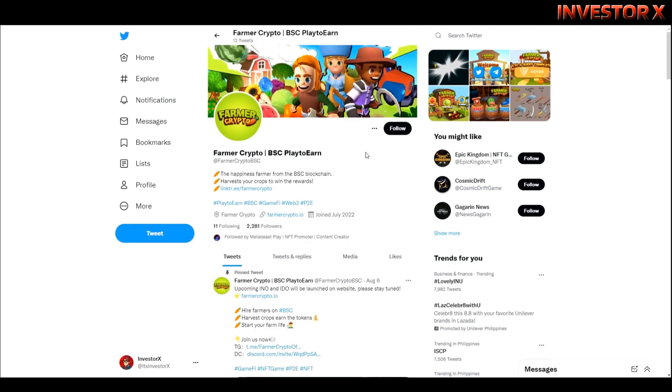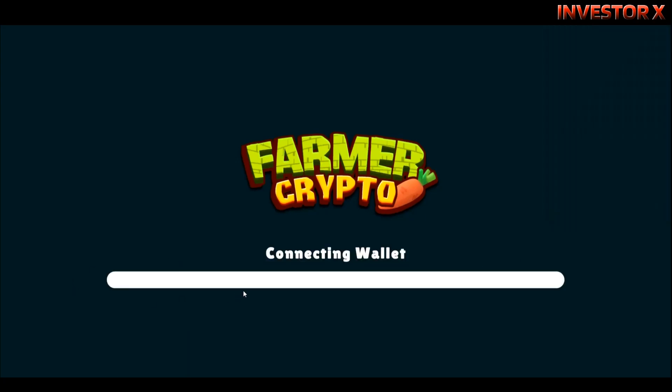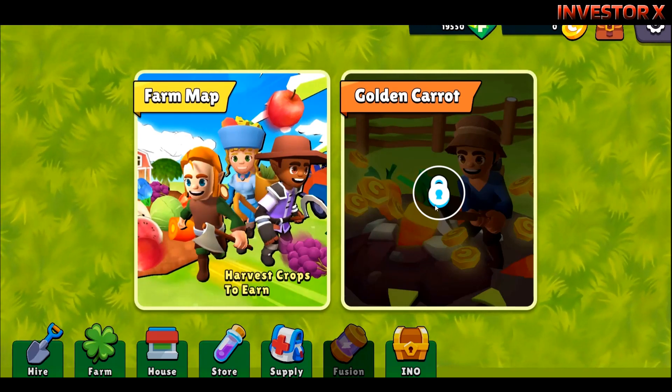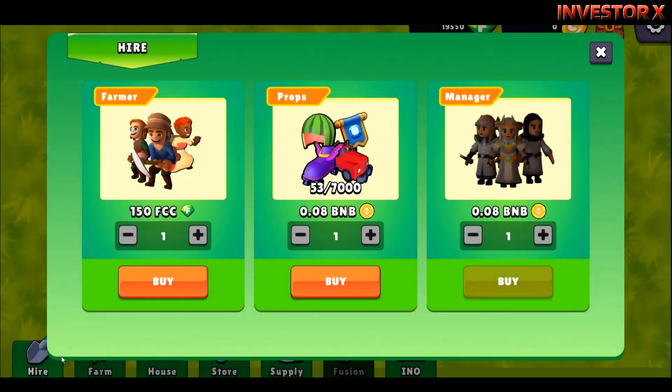Para magkaroon kayo ng idea or updates about Farmer Crypto, ito nga pala yung gameplay. Connect lang sa inyong wallet, sign in, tsaka wait lang. Ito yung mga map — meron ditong farm map at golden carrot. Yung golden carrot naka-lock pa sya. Bago mag-proceed kailangan muna natin mag-hire ng farmers — meron dito 150 FCC, meron din mga props at yung manager na cost 0.08 BNB.